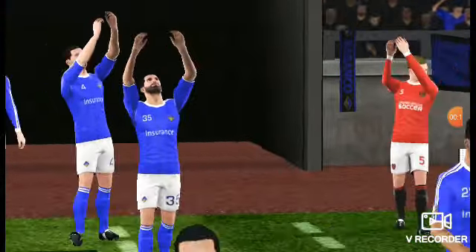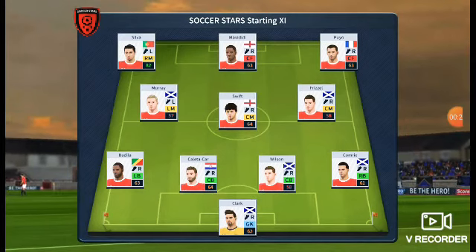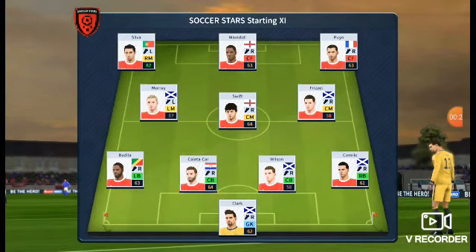Who'll go home with the points here today? Well, we've just got the team sheets in, let's see how they'll line up. They're playing three at the front — it's a 4-3-3 formation.